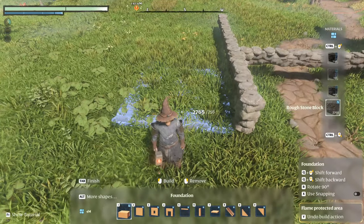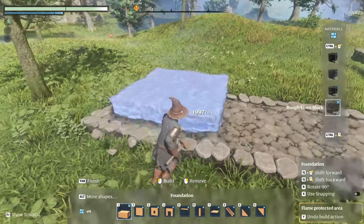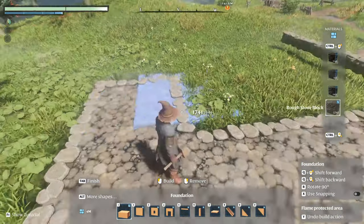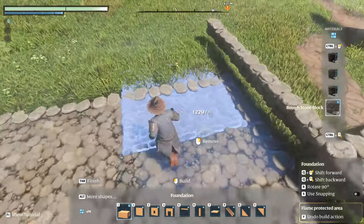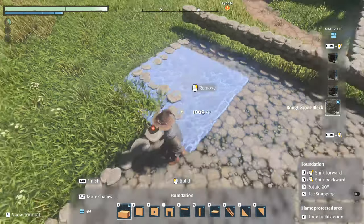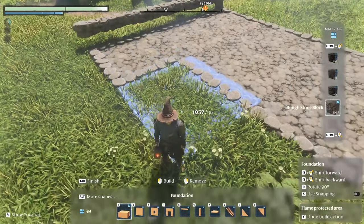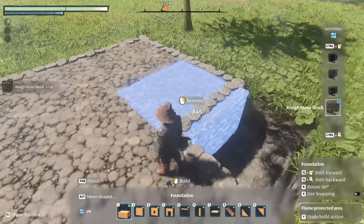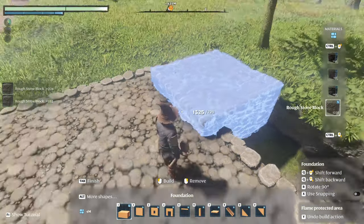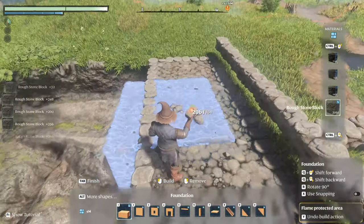I'll just place this block here. The area I want to cover is about this big. I keep working outwards like this to define the basement footprint, and then I remove them — they will leave a gap. We need the basement to be a bit deeper, so we just do more layers.